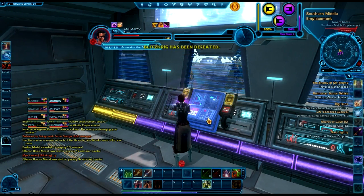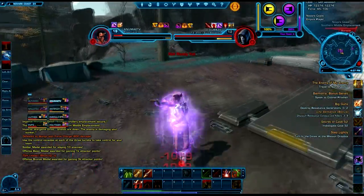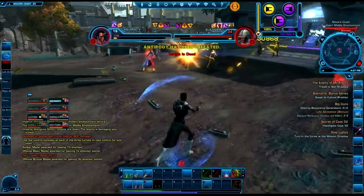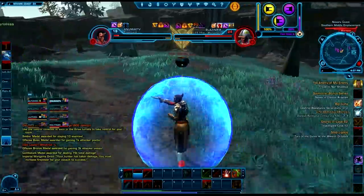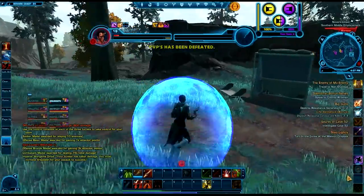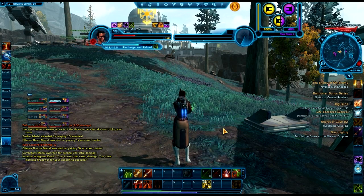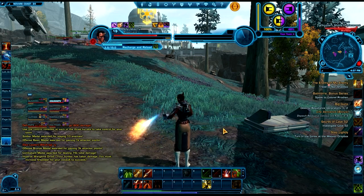First thing from preferred status is Sprint, which is good — it gets you around so much faster when you're out questing on planets. The next is the high-priority login. For example, if there's an event going on and everyone's jumping in to do their dailies, if you're a pure free-to-play player not on the preferred list, you're probably not going to get in — you'll be sitting around waiting for a long time. You'd get in after the event, but couldn't guarantee getting in for the event itself.